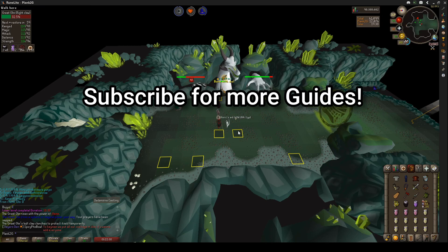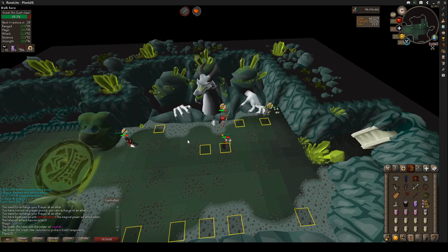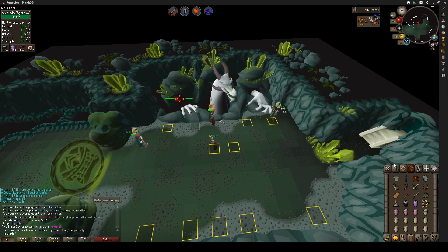Now that you know why it is important to keep Ulm's head turning, I'm going to tell you how. During this raid, I did nothing but headrun. All you do is run between the two marked tiles right on either side of Ulm's head. As long as your teammates are in the right spots in the room, Ulm will continue to turn his head.